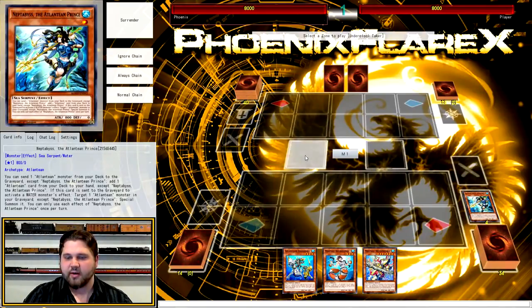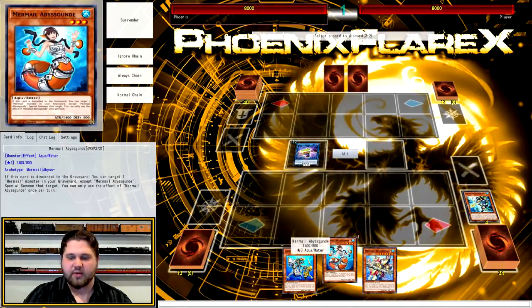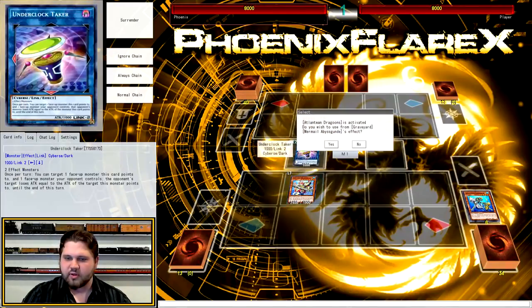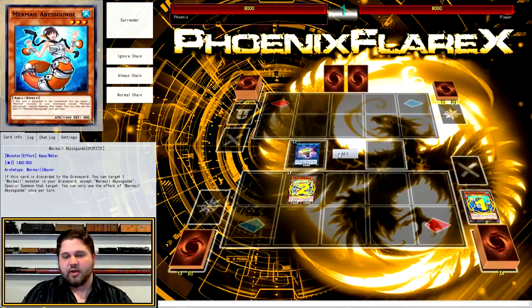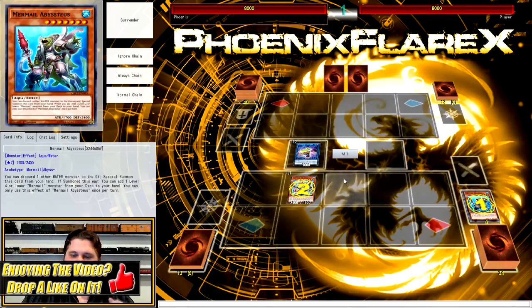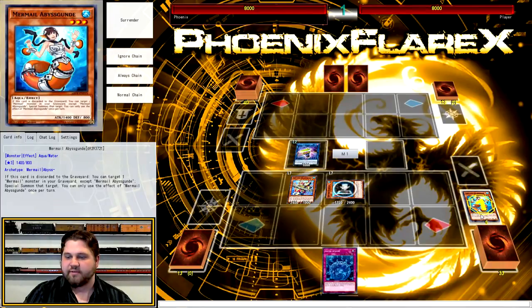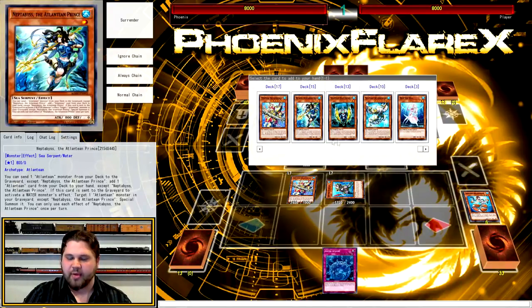You've got Gund plus Dragoons in hand and you've got Megalo. First, you're going to make Underclock Taker with Teus and Neptabyss. Then you activate Megalo, discarding Gund and Dragoons, summoning Megalo. Dragoons is going to trigger, Gund is going to trigger, and Megalo is going to trigger as well. Gund brings back Teus, and Dragoons searches for Moulin Glaze. At this point we're at the same number of Waters as the previous combo — five Waters in Grave — without requiring another monster in hand.